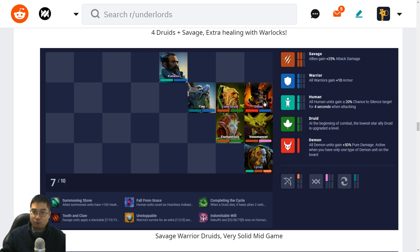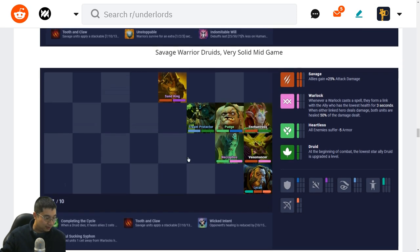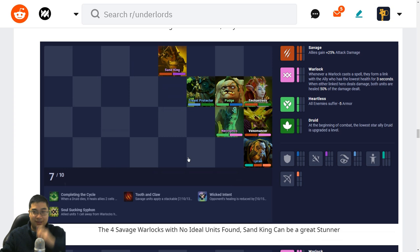In the second variation, we have Warriors, Savages, and Druids. The Druids are not necessarily needed — we can replace them with Heartless or Hunters, or with Drow Ranger as a Warlock option. The highlight is the amount of survivability from Warriors combined with the healing of Druids. This is a very solid mid game build because Warriors can be replaced from lower tier into higher tier Warriors and upgraded to two-stars.